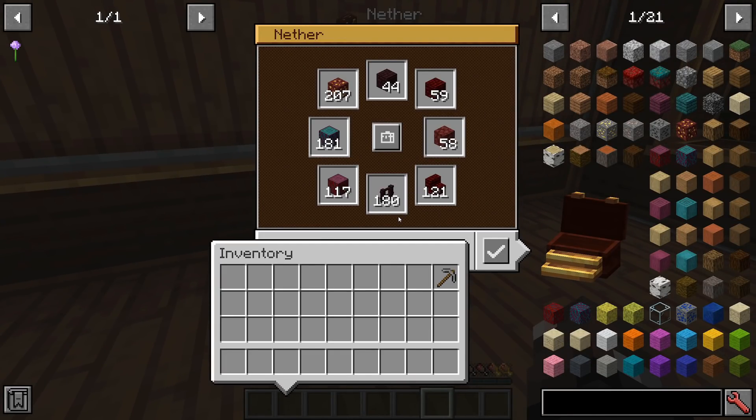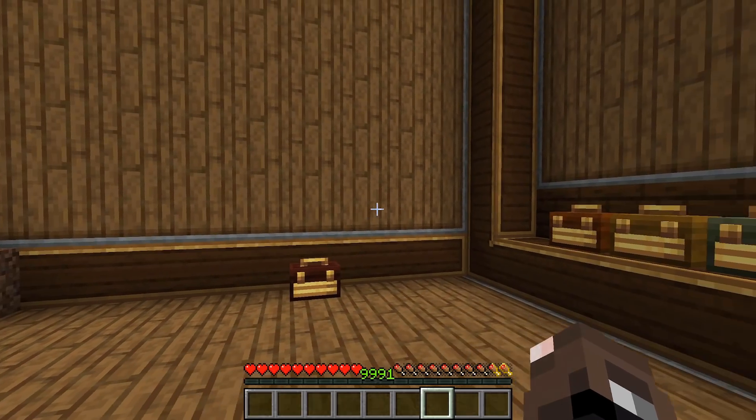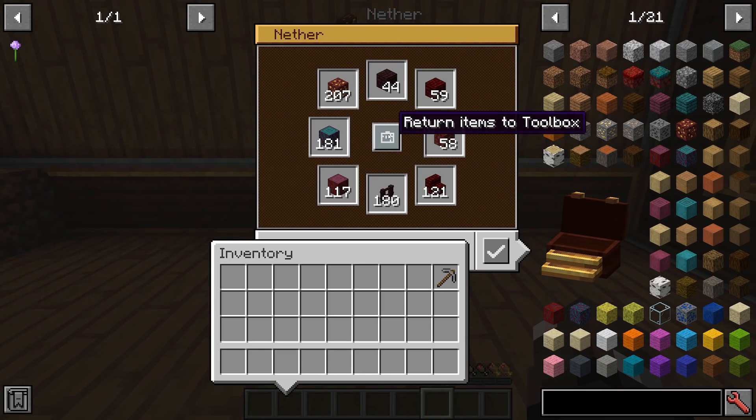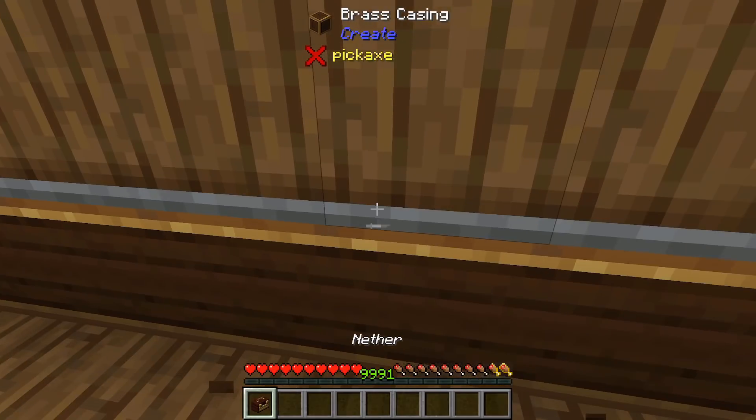You can have sets of tools for specific tasks — whether that's fighting mobs or digging holes — and when you're done, you just click 'Return Items to Toolbox.' You can bring these toolboxes around with you and use them whenever you need them.